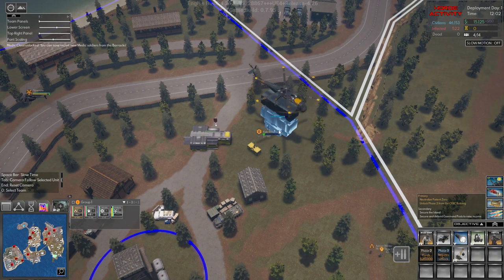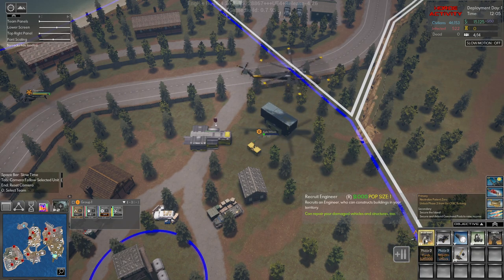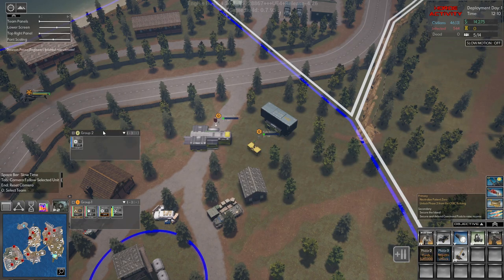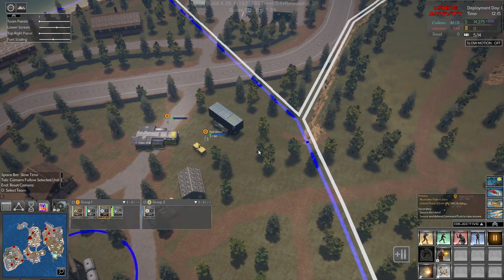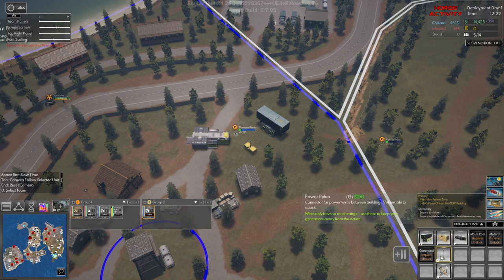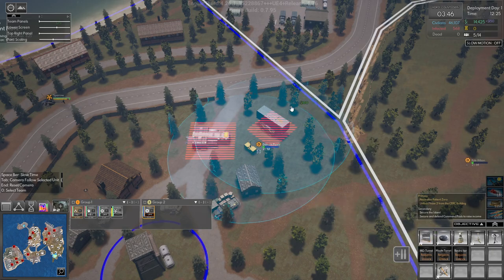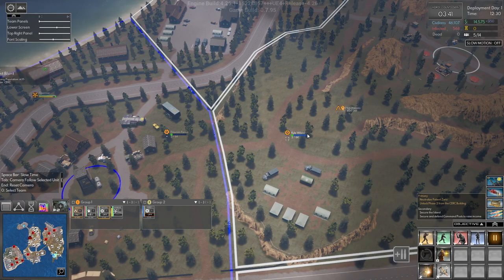We need to unlock heavies or medics, and I want another engineer. I'll put the new unit into group two and move group two down here, which means Kyle comes over here and can continue building down here. We can't build many defenses yet, so let's wait a minute on that.